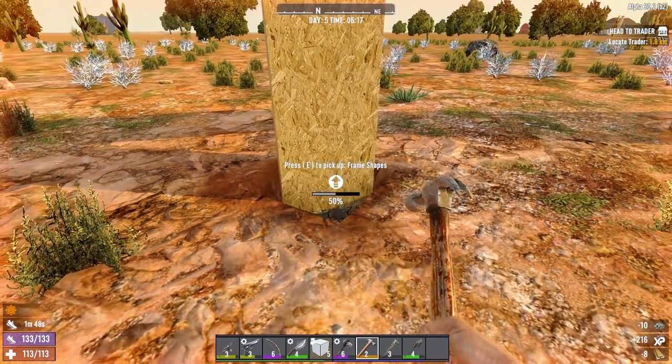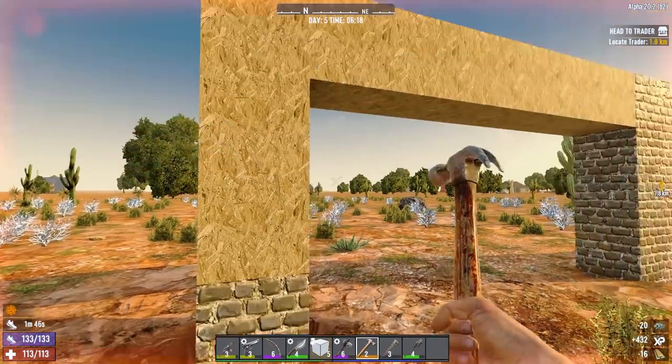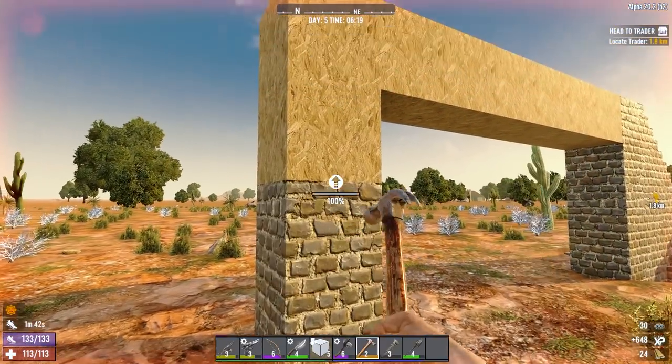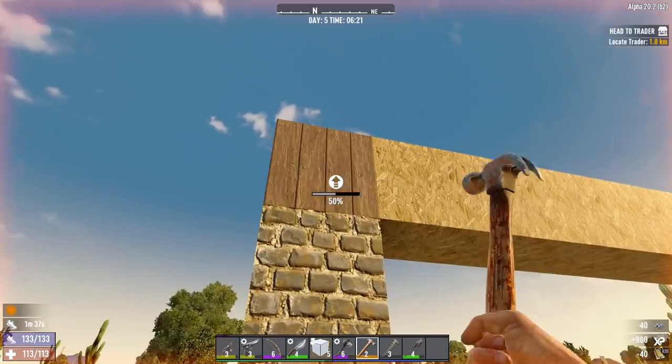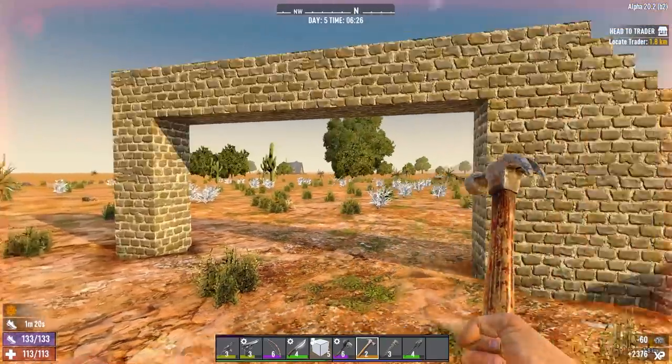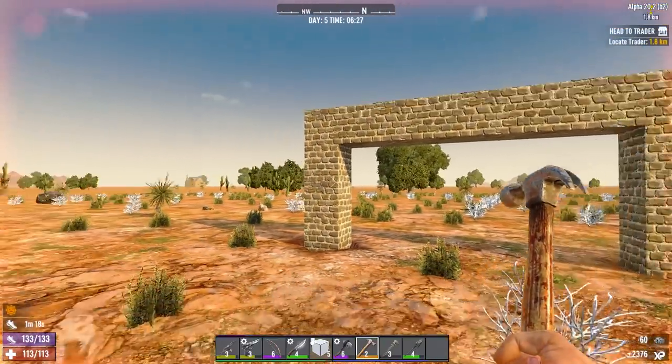We're going to want to reinforce this pillar here because if we do the catwalk first it'll all crumble - cobblestone will be too heavy for that. Now we have our staircase and our catwalk for this base.